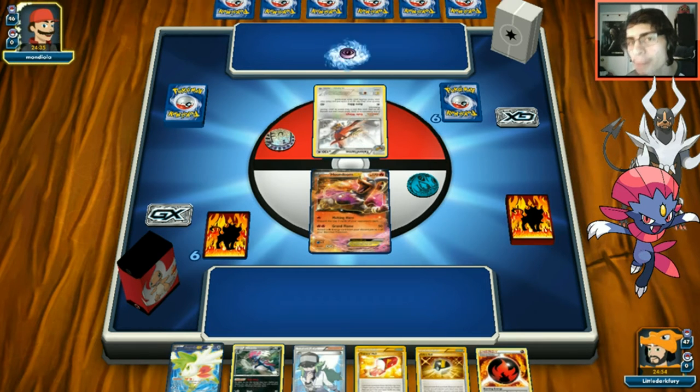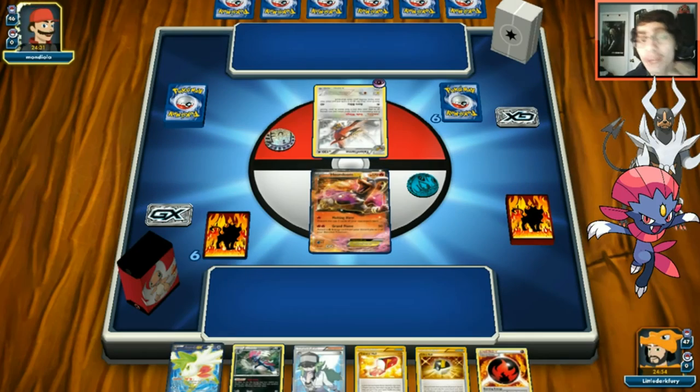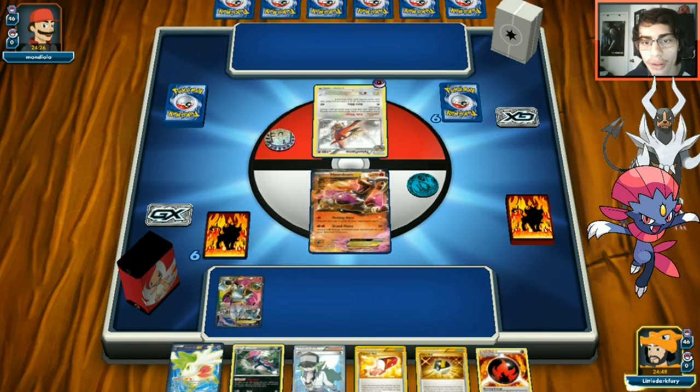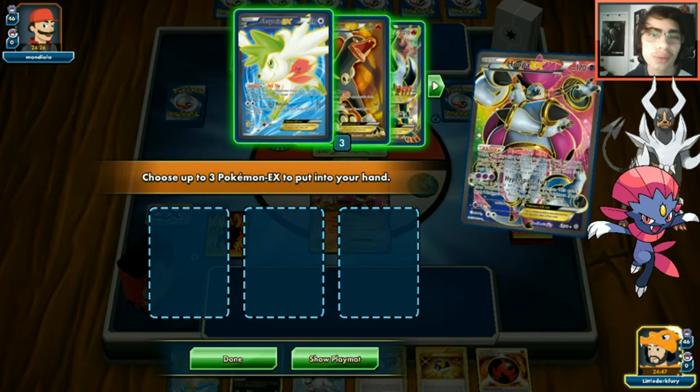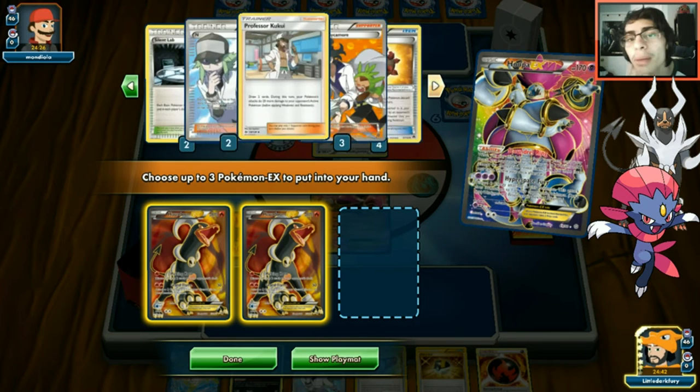The opponent starts with Talon Flame - might be Lunala then since they play psychic energy. Opponent just passes. We drop Hoopa EX and use Scoundrel Ring to grab our Houndooms, then play Trainer's Mail.